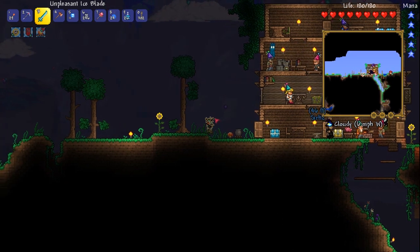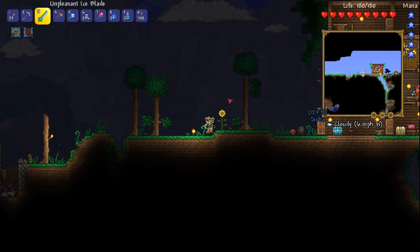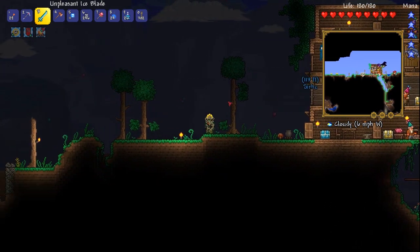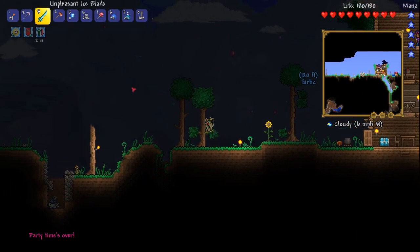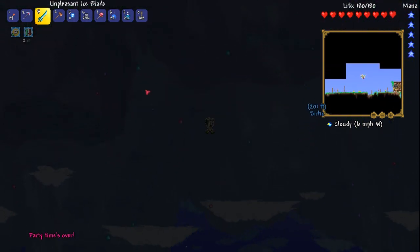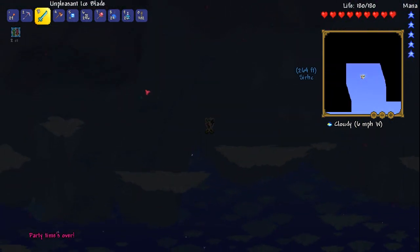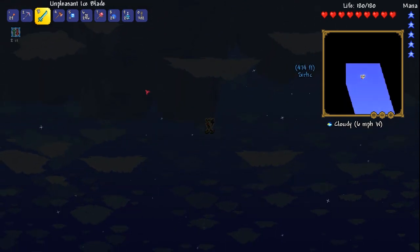I'm going left, you're going right. I'm going to buff with the gravitation potion and we've got a feather fall one just in case. The party is over, so it must be time for business. And it's time to fall into the sky. The up-down kind of thing - it's a little bit tricky to get used to.